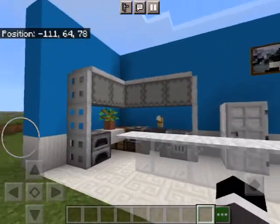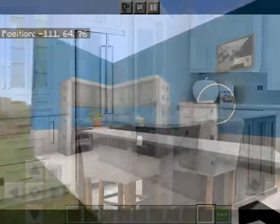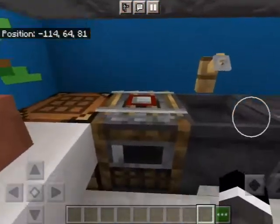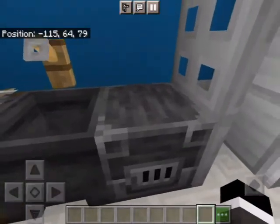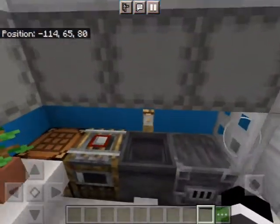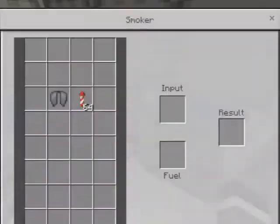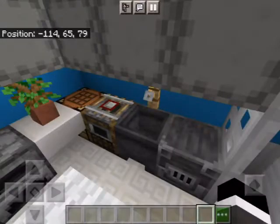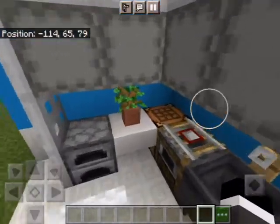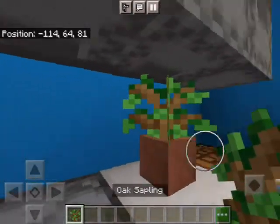Right here I have a modern kitchen — this is a reference photo kind of thing, what I got the inspiration from. A kitchen in Minecraft is where you put all your tools and stuff. You don't really prepare food in Minecraft, so it's where you put your furnaces, blast furnaces, smokers, and crafting tables. This potted plant just gives it a bit more color and decoration.